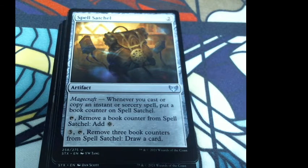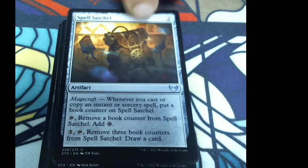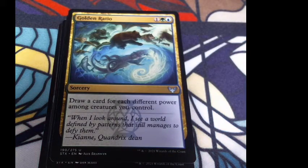Spell Satchel — I got a bag of holding! They're going to make bag of holding, I hope — like cold storage back in the day, where you put stuff on it and play it later. Whenever you cast or copy an instant or sorcery spell, put a book counter on Spell Satchel. Remove a book counter to add one colorless mana. Remove three book counters to draw a card. It's got some utility there — I might use it.